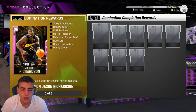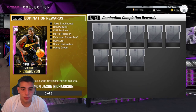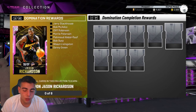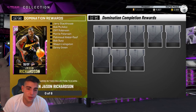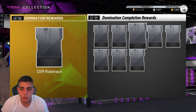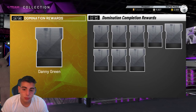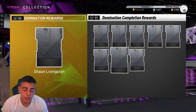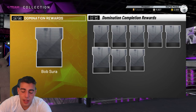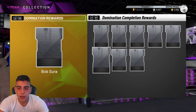What you also get for free is a Pink Diamond J. Rich, which is very solid. He's probably going to be one of the best cards in the game this early. If you grind out all the dominations, he's definitely going to be a top card. You also get a Jerry Stackhouse, Bob McAdoo, Cliff Robinson, Morris Peterson, and Muhammad Abdul-Raouf as interesting cards. Along with Danny Green, Shaun Livingston, and Bob Serra — pretty good. Playing Domination gives you a lot of free stuff.